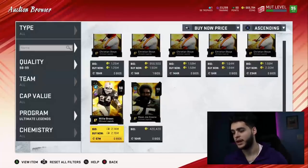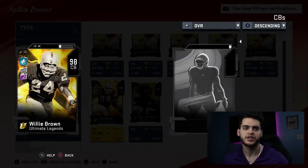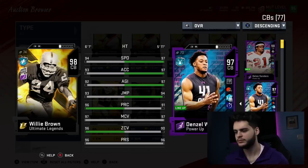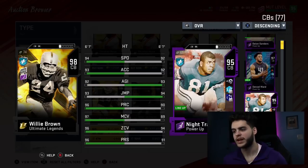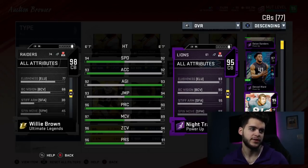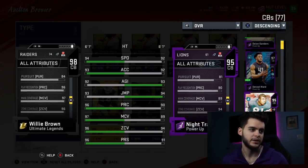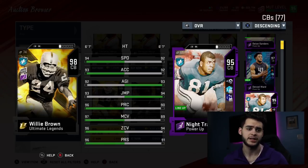Willie Brown is up — six foot one, 94 speed, 93 acceleration, 92 agility, 93 jumping, 96 play recognition, 97 man, 96 zone, 96 press. The card looks super solid but feels very similar to a Nitro Lane type build. Denzel Ward pretty much blows him away — way faster, more agility, better jumping, slightly less play rec. And Nitro Lane is nearly identical to this Willie Brown. It all comes down to hit power and block shed. Block shed is bad, and hip power is 81 — Nitro Lane gets around 90-92. Naturally Night Train takes the cake.